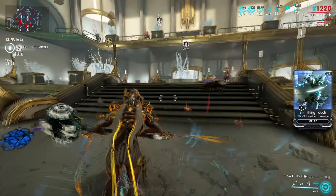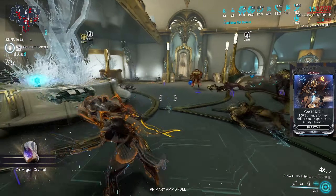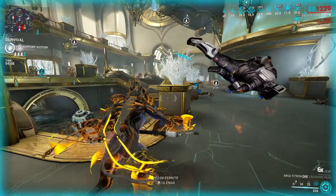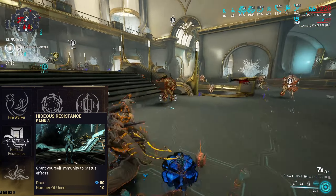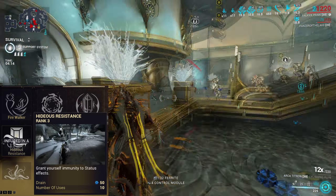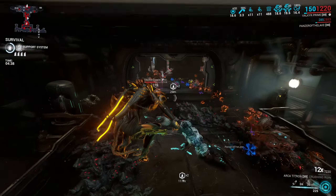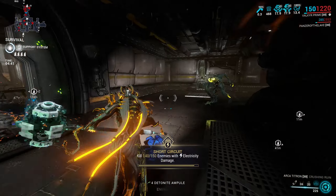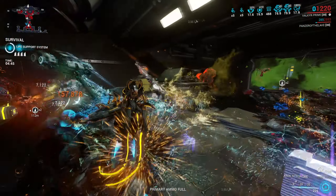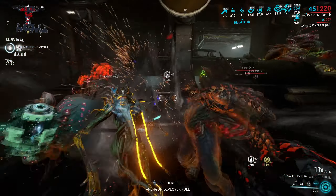Using Blind Rage instead of Transient Fortitude would help as well, but in my case I run Powered Rain, and with that, Blind Rage just makes it too much. Another thing to talk about is the choice of helmet abilities — I went with Hideous Resistance to add status immunity for comfort. You can add more damage buffs and other abilities that give you comfort with your melee weapons; it really depends on personal preference. I ditched her third ability for it since I enjoy using her first ability from time to time. That's partly why I don't have Narrow Minded as a duration mod but Primed Continuity, since Narrow Minded rips range.